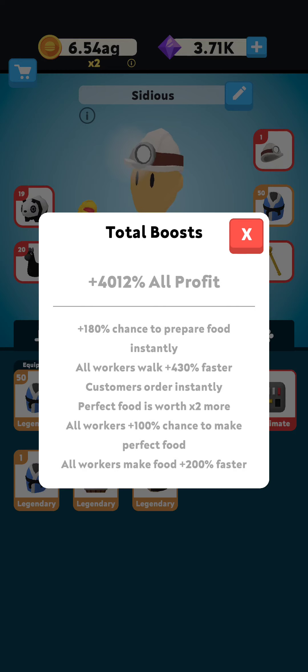People probably don't like this build because there's no instant food, but the plus 200 faster food makes up for it somewhat. More importantly, if you're doing solo and not hiring any other chefs, this build gives you 180 chance to prepare food instantly for yourself. So playing solo you get 100 instant food, 100 perfect food, and walk plus 430 faster — which is better than both meta one and meta two for solo play. If you're hiring other workers it's probably not as good, but it's still the closest setup to the other two metas.